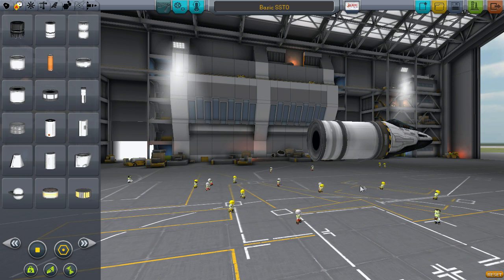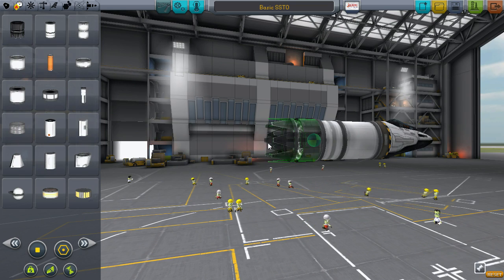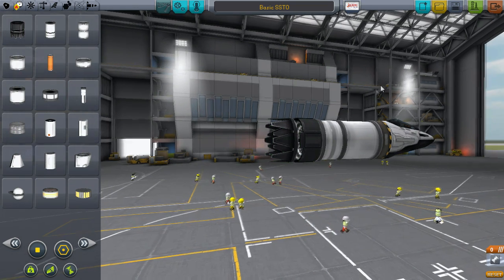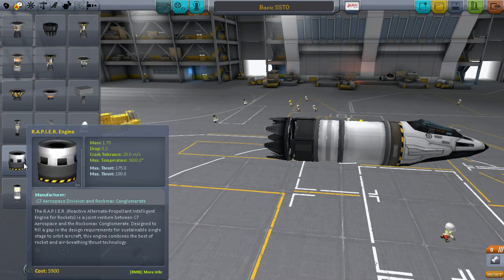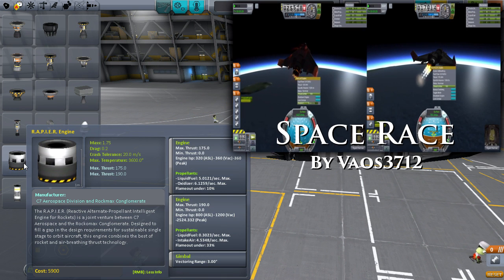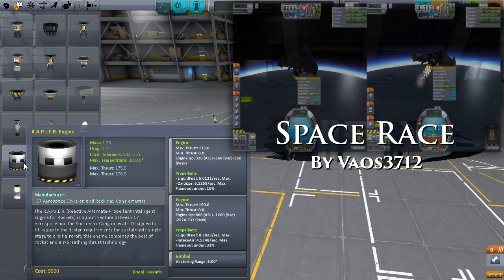Fully fueled, this design can hop up to Minmus or do a double round trip to orbit. The bread and butter of any spaceplane SSTO is the turbojet engine. Slap one on there as it is highly efficient and powerful. A lot of people choose the Rapier when they're first learning, but that's a mistake. If you want to see a side-by-side comparison of a turbojet versus a Rapier, check out a video Veos made that talks about it. I plan to make a video of my own to go into more detail in the future though.